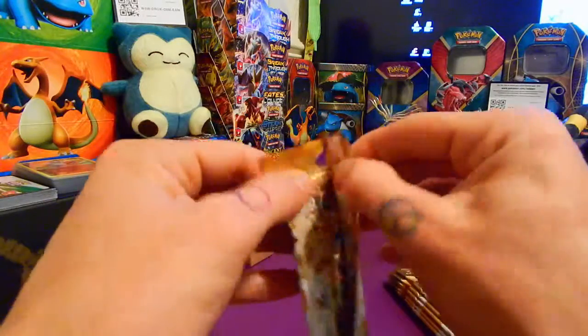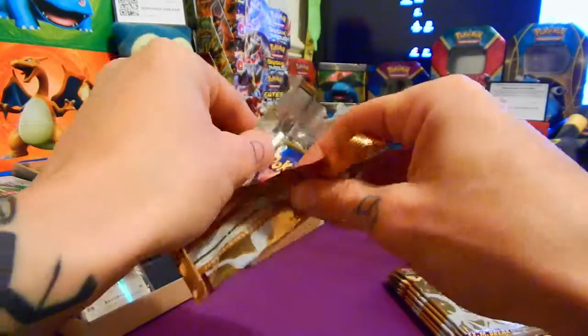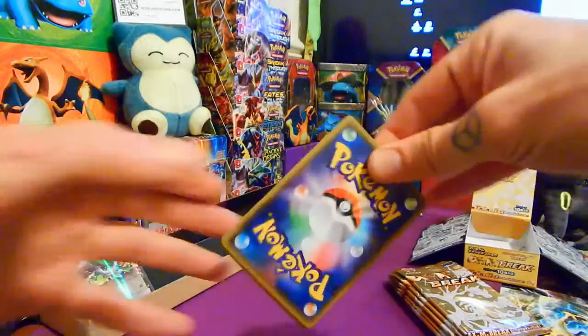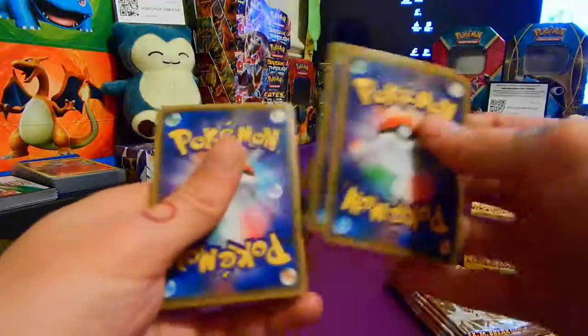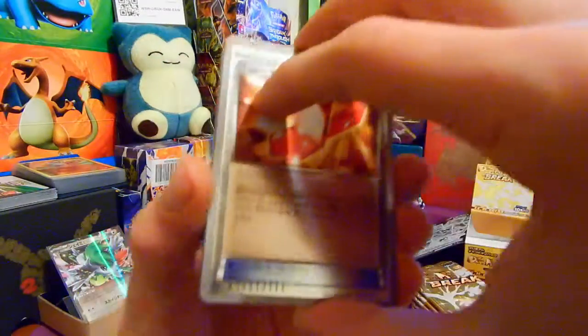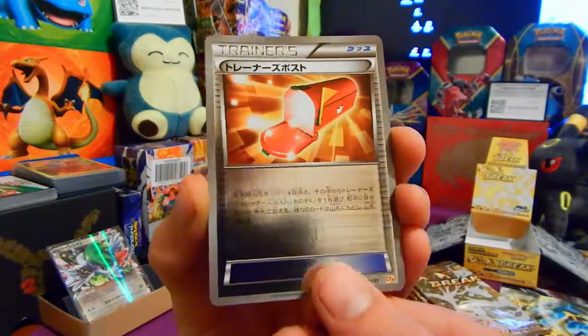What did you receive from Mark himself? A nice deck box — what did it look like? A Chrome Charizard! Oh, what a nice bloke.